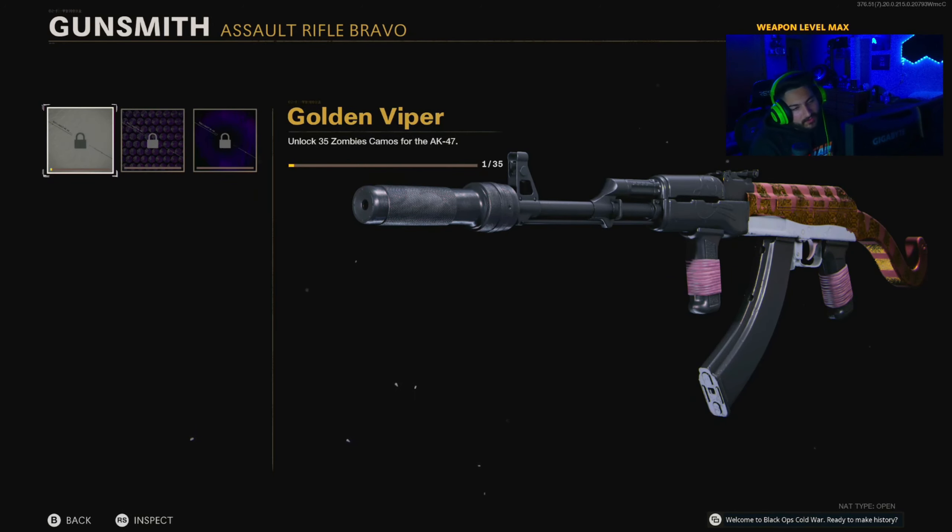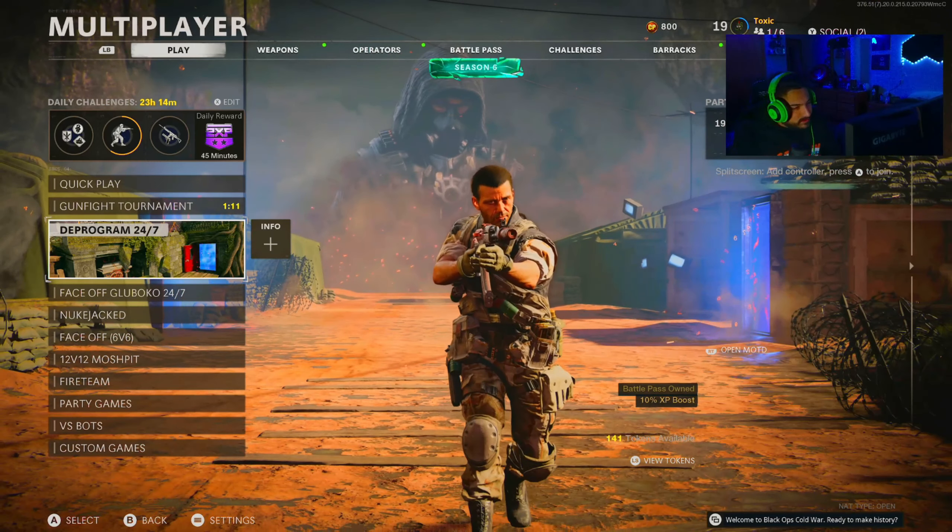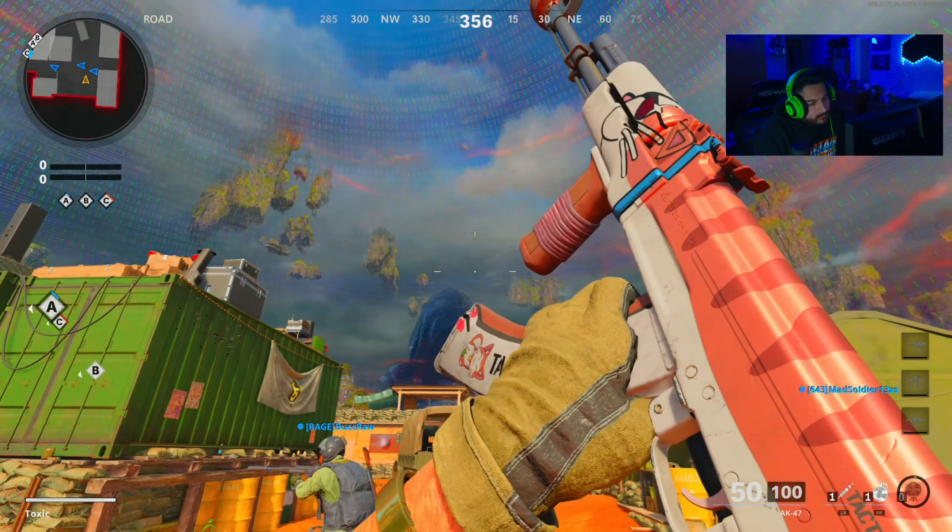Let's take a look at how these camos look on this — gold, diamond, DM Ultra. It just takes away from the whole blueprint. Golden Viper, Plague Diamond, Dark Ether — it'd be cool. I don't think you want to fill in the white with those.